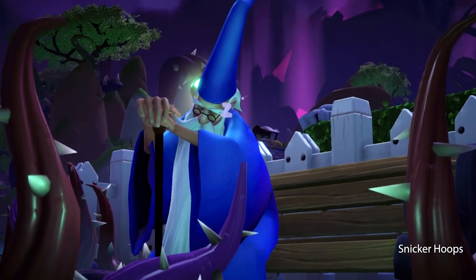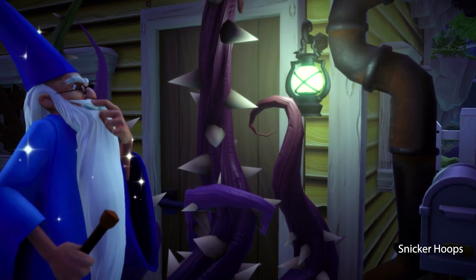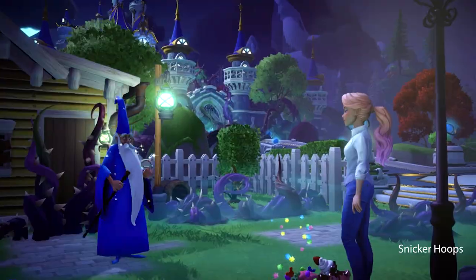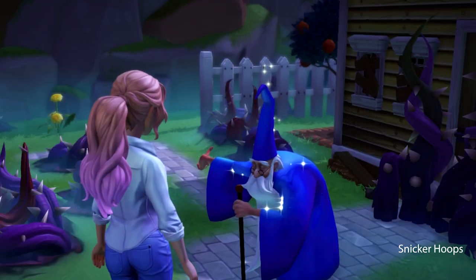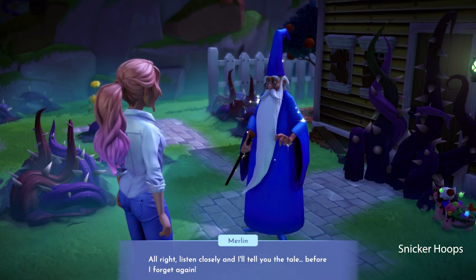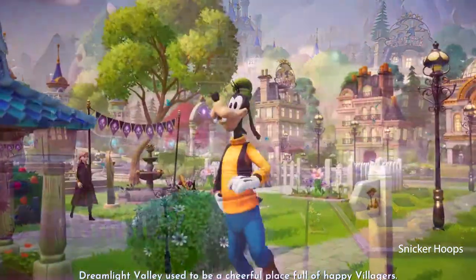It's the magician Merlin! What's Merlin the magician doing here? Wait, I should say, what am I doing here? Welcome to Dreamlight Valley. Snickersquad, Merlin is telling me that something happened here, and all the characters here have completely forgotten their memories.